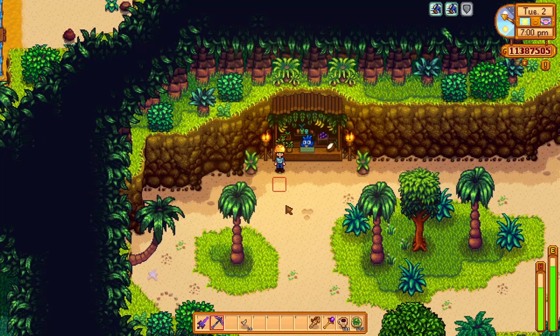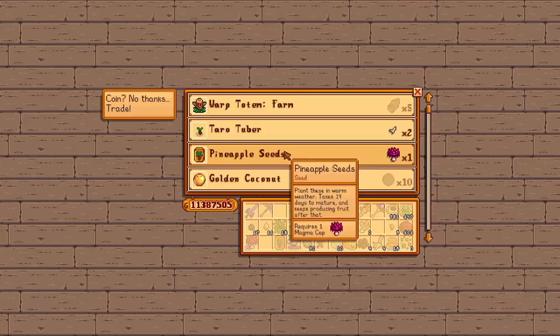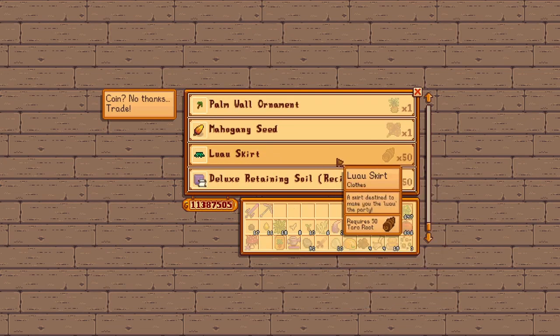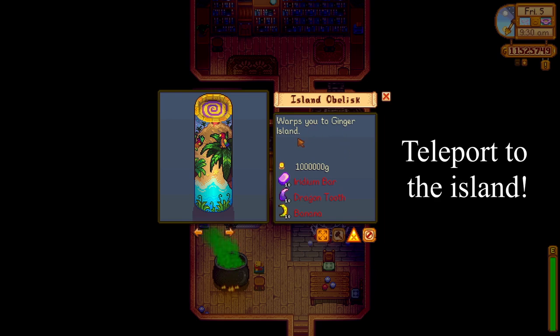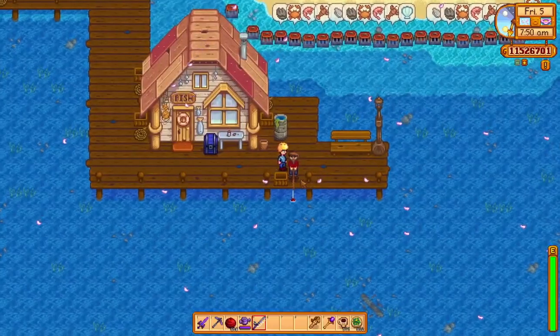The bananas are a little more worthwhile. You can use them to make the banana pudding — plus 1 to mining, luck, and defense. Not a bad buff. You buy this recipe from that shifty island trader. Bananas are also used to create the island obelisk, which is used to warp to Ginger Island, effectively making Willy redundant and forcing him to re-enter his retirement and continue fishing.